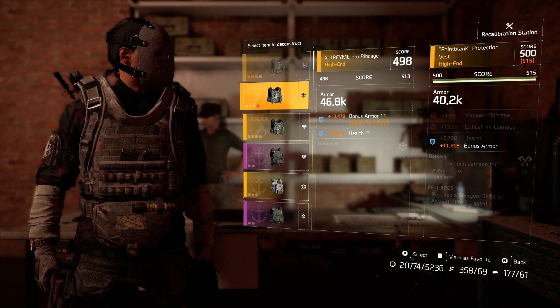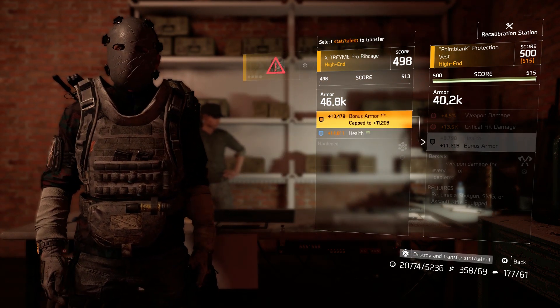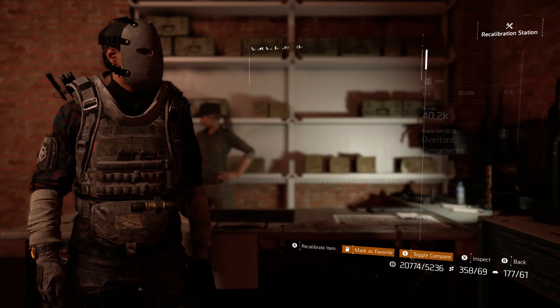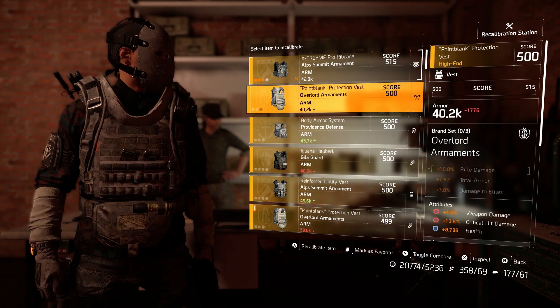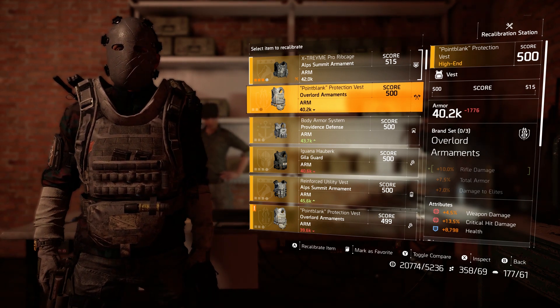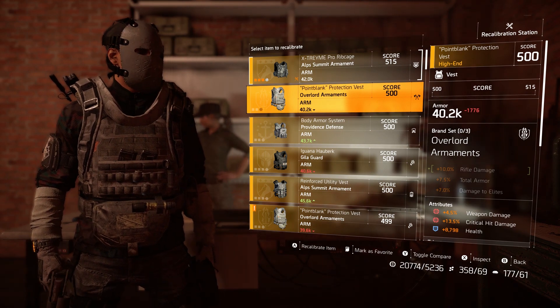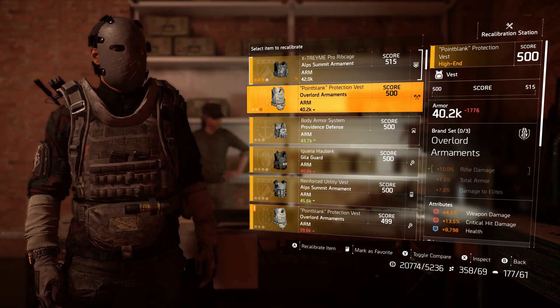So if you are wearing a chest piece with let's say 4,000 health and you have a chest piece in your inventory with 10,000 bonus armor, you can take that 10,000 bonus armor and put it on the chest piece you are wearing. But doing this stat swap will destroy the piece of gear you are taking the stats off of, and it will replace the 4,000 health that was originally on the chest piece with 10,000 bonus armor.